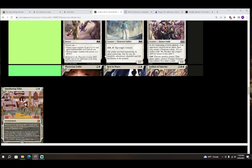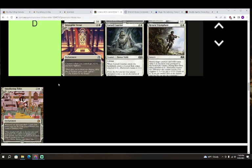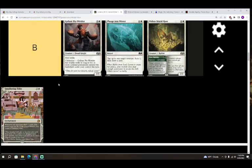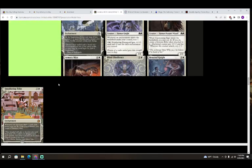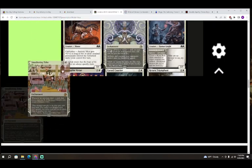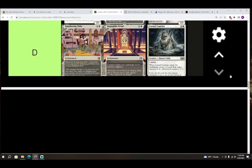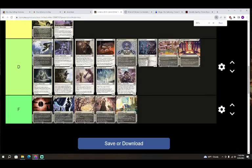Last but not least we have Smothering Tithe — three colorless and white for an enchantment. Whenever an opponent draws a card, that player may pay two; if they don't, you create a treasure token. This sure is four mana to not affect the board. I absolutely hated having to resolve this ability whenever I was playing against it in Ravnica limited. D — I don't think it's going to be that impressive. The only thing it has going for it is it's worth twenty dollars, so in draft you might pick it up to stay in the money.